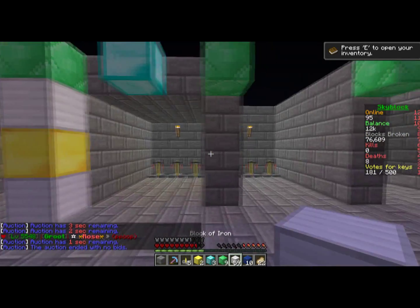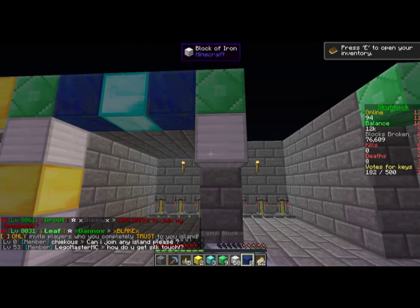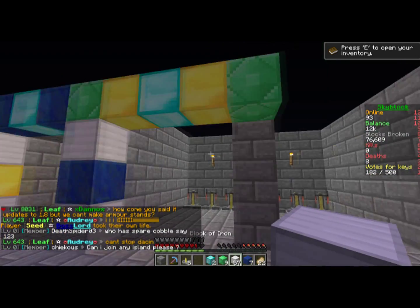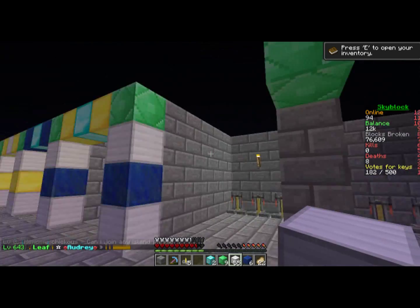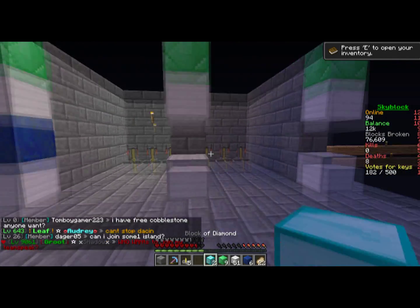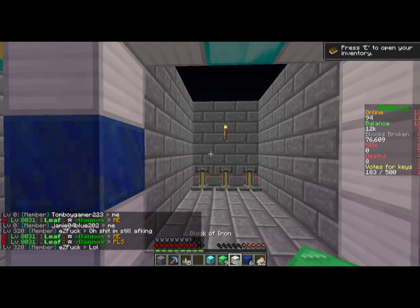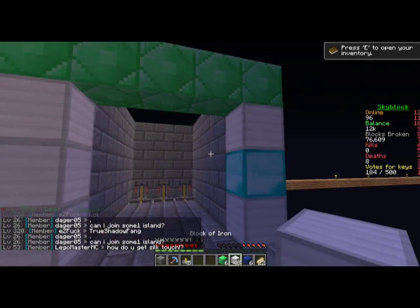We're going to have to do maybe like that, then like that. Maybe we'll do the gold ones here with diamond, and then iron, blue, iron. Yeah, that doesn't look bad — it's got kind of a steady pattern, but at the same time it doesn't. Here we'll just make this the actual iron one, like that. And this one, put a block of diamond there. Stretch the emerald across — like that. Perfect.